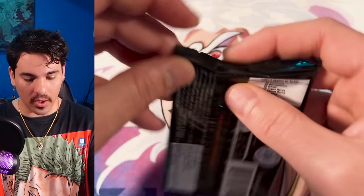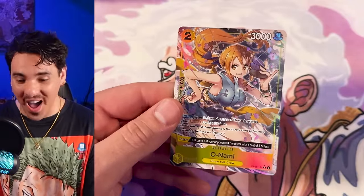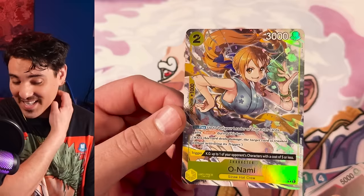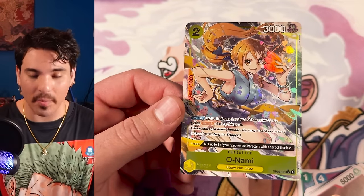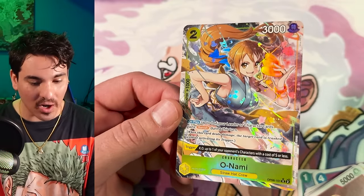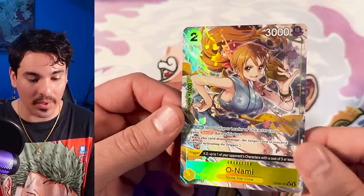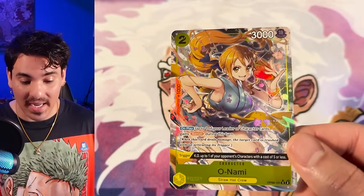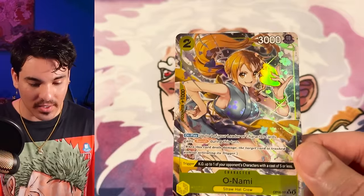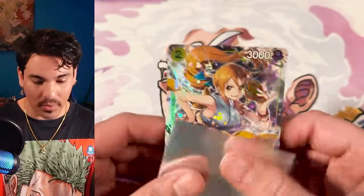First alt art of the set is Nami Swan! This is actually probably my favorite alt art. This card is insane — it's a thunderbolt with counter power, so if you trigger this off life you can KO a five cost or less. You can play this card to give something banish. There are cards with double attack in yellow; the Yamato leader can give double attack and use two Dawn to give to another character. Crazy good card — I definitely need a playset.